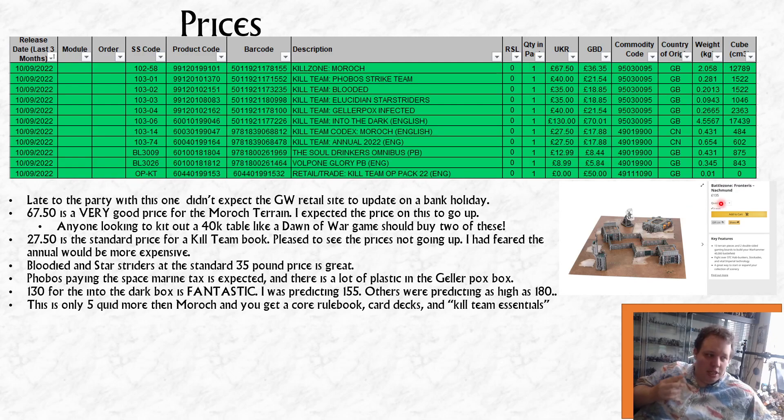For the same price as the Battlezone from Fortress Nachmund, you could get two boxes of Killzone Morrox — which would be the same terrain. You'd get two boards, two hab units, two sets of walls, two towers, and two landing pads for the same price. It's a really nice price if you're looking to get into this terrain, maybe you want that Dawn of War style look for your 40k board. I reckon this is going to fly off the shelves for 40k players.